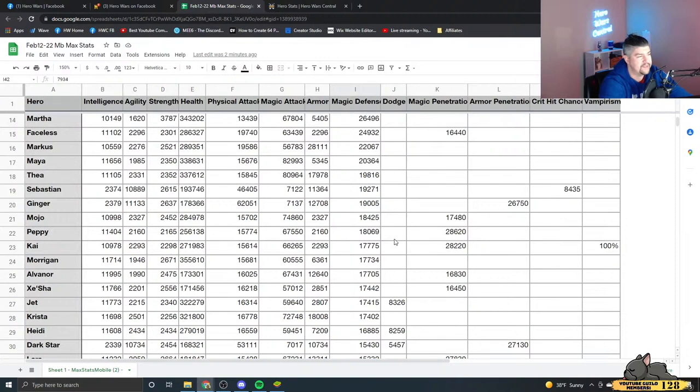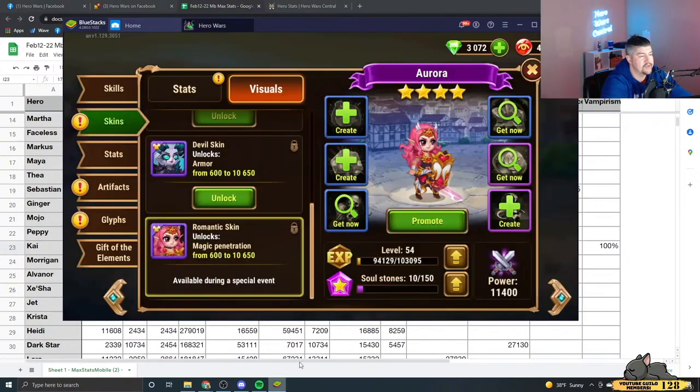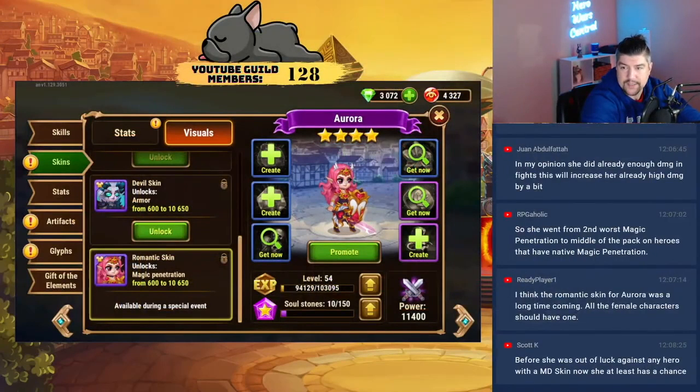With this skin, all but 22 heroes — she's going to be doing full damage against. So 34 or 35 heroes she's doing full damage against, whereas before she was only doing it to around 14 heroes. This magic penetration skin is such a huge deal. It is such an important skin for Aurora.